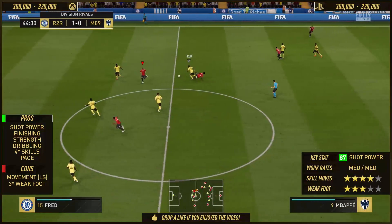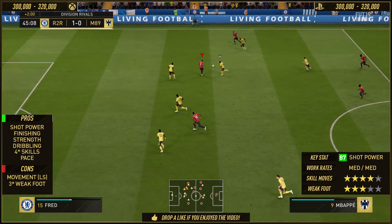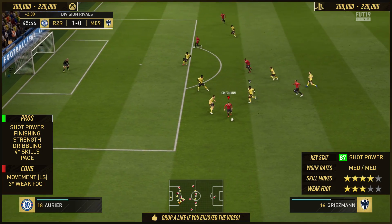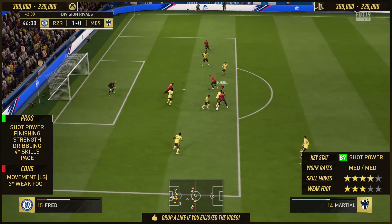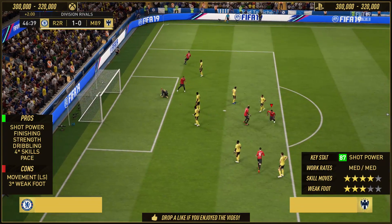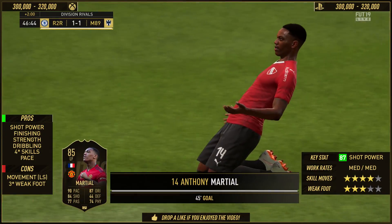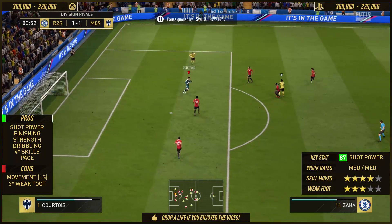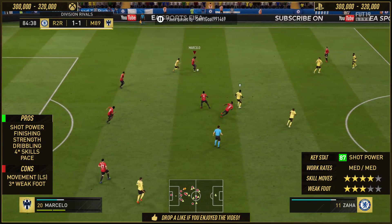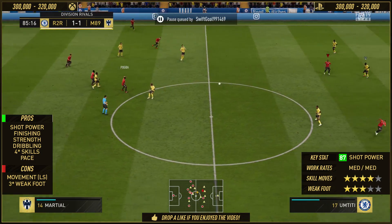In terms of the dribbling category, it's stacked as well — coming in at 87, with 85 agility, 81 balance, 81 reactions, 87 ball control, 88 dribbling, and 79 composure. Does the composure affect the card? Sometimes. In these kind of situations — this is right on halftime — I get the ball to Martial, try a couple of step-overs, and it's time for a finesse in the back of the net. If you can pull that off on Anthony Martial, it will go in most of the time because he's got 88 curve, 87 shot power, and 77 long shots, so it's quite well balanced in that category.